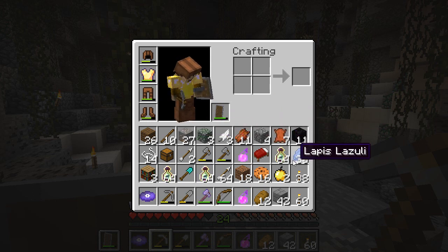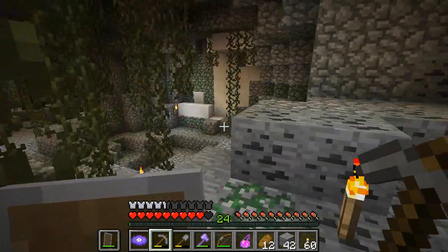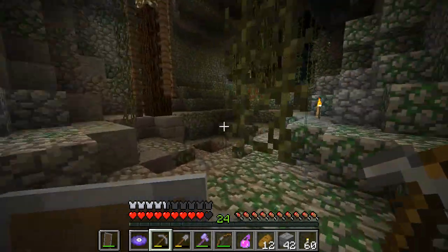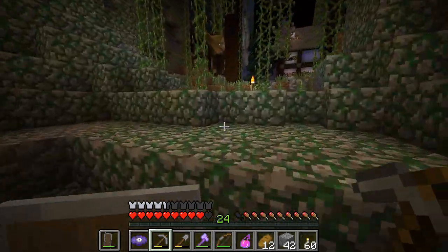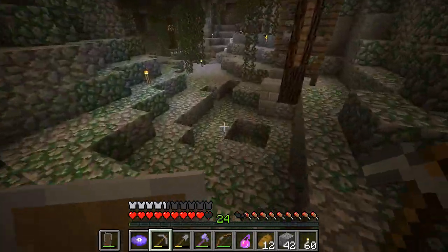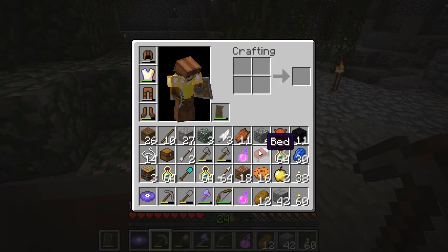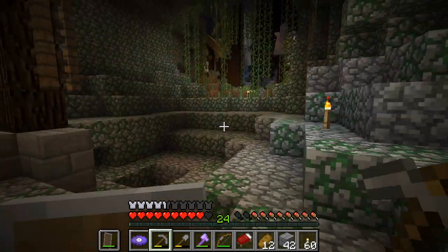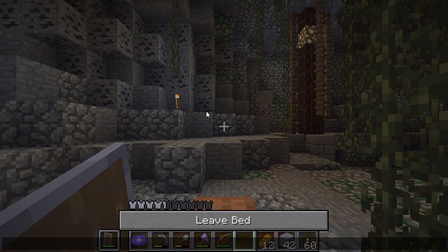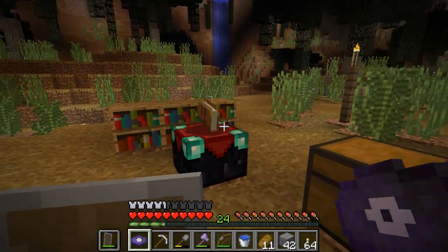I didn't mine up everything but I got 27 iron, some more lapis, and some more blocks of coal. My inventory is relatively full, so now I'm going to travel back home, drop some things off, and we'll probably do our first bit of enchanting. It is nighttime out — let me quickly go and sleep in a bed. I don't think that creeper saw me, and then I'll head home.